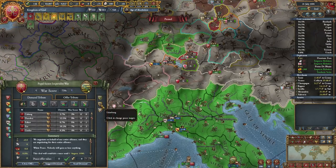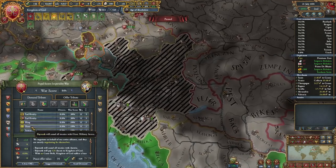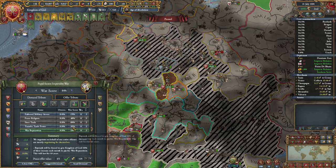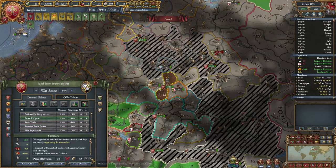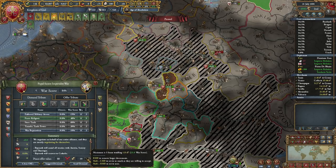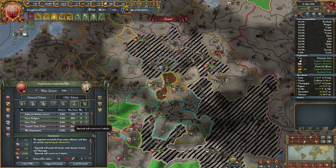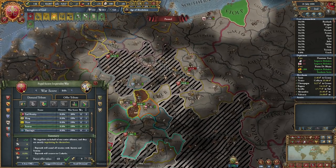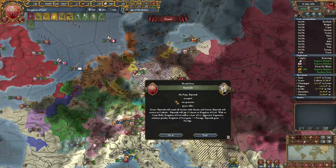Bayreuth would probably leave — nice. We'll get rid of your alliances and ask for money. I could even force religion, actually, which I'm interested in doing. They don't like that idea — can't possibly imagine why. Okay, you can keep your lines with Thuringia, that's no problem. Have fun being Catholic from now on.